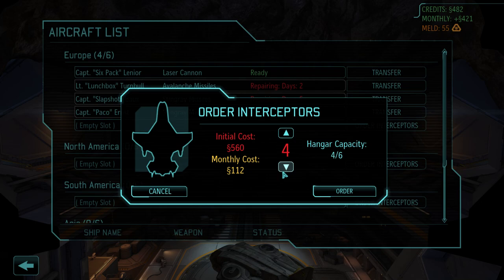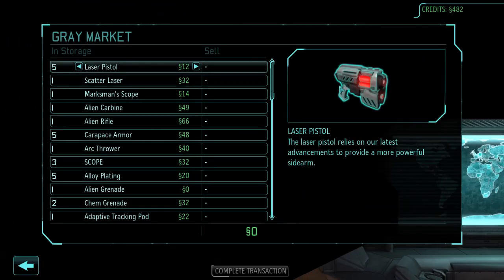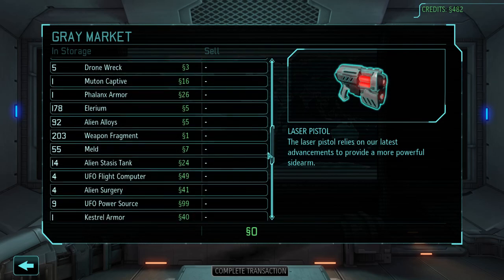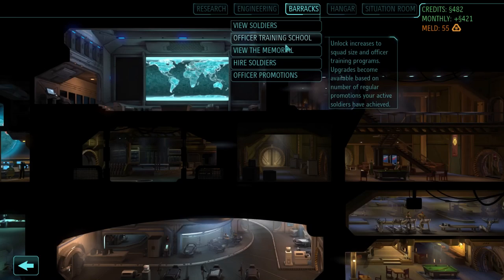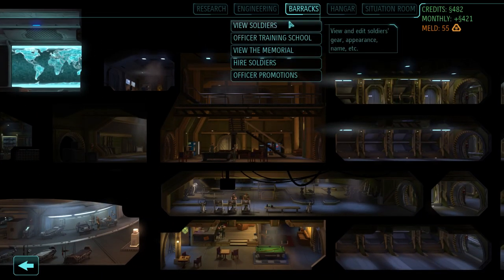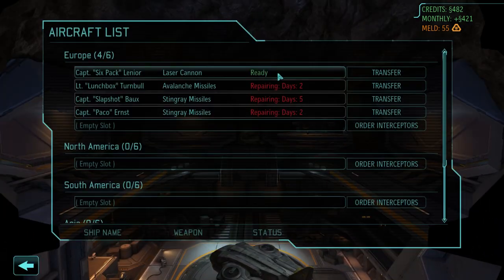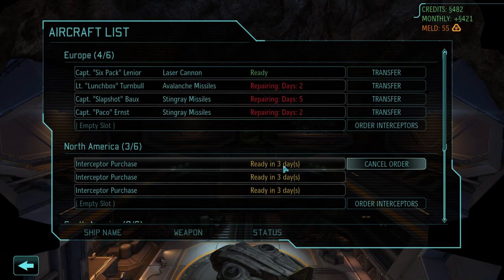I also want to buy some more soldiers soon — I need a bit more money though. I guess three will do for now — we'll deal with three for now and we'll up it maybe next month or something. Ready in three days. There you go — there's our interceptors. So that was the plan basically: to make next month essentially have that. And Illyrium is finishing now.